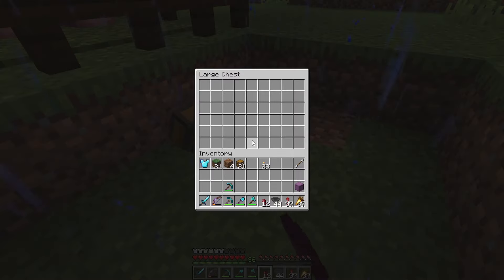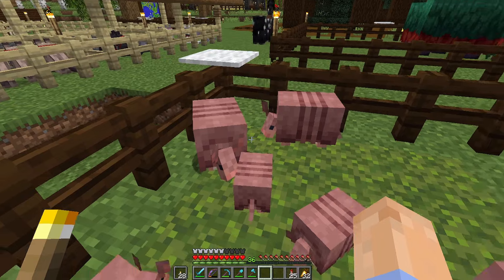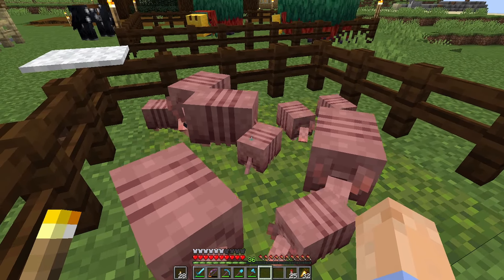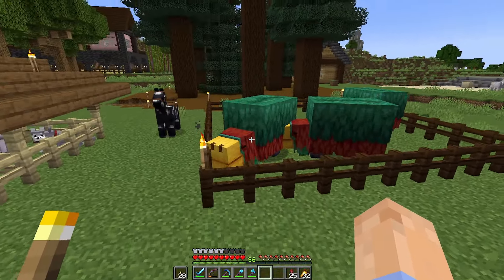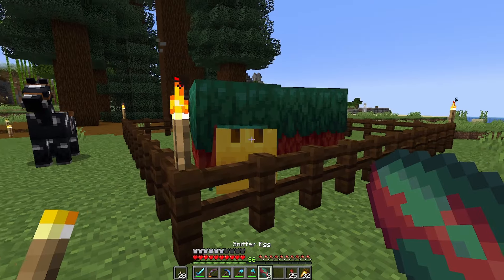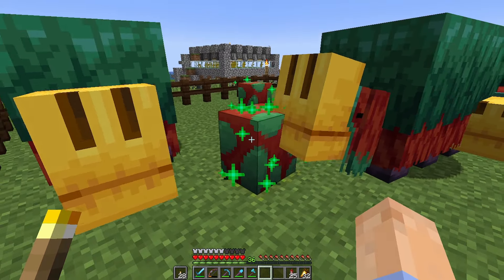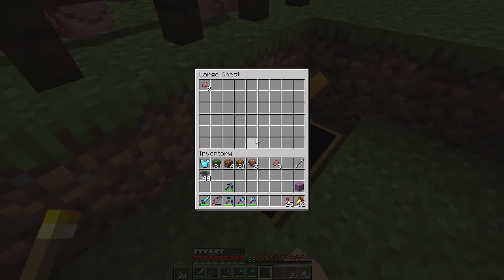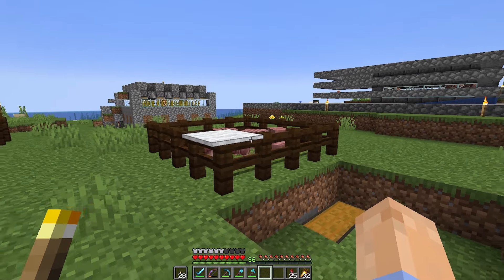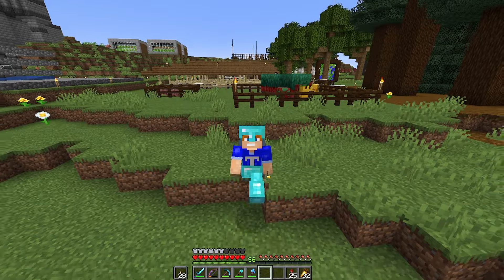Hopefully we should be getting some armadillo scutes in this chest before too long. And just like that, we've used up our last couple of spider eyes and we have a whole group of armadillos. I've also spent some time breeding up the sniffers, so I have two more sniffer eggs that I'm going to leave in here. I'll go inside and place them on top of the mossy blocks. Now I'm going to just let this sit for a little while. I'm going to head down into my little hidey hole down by the pumpkin melon farm and we will be back in just a few seconds.